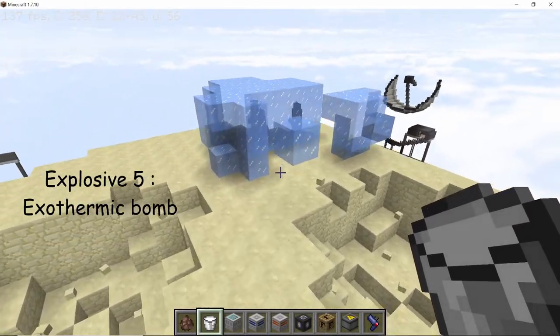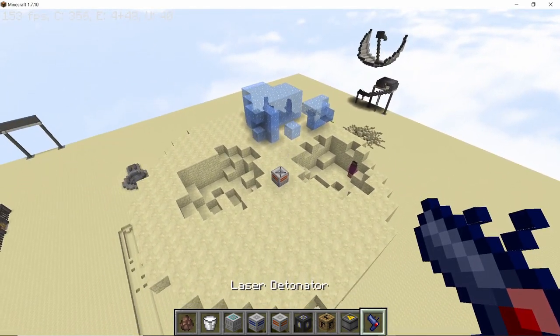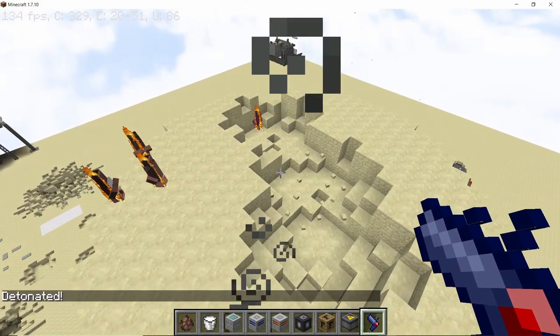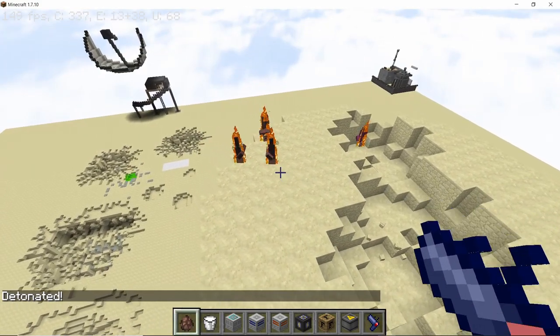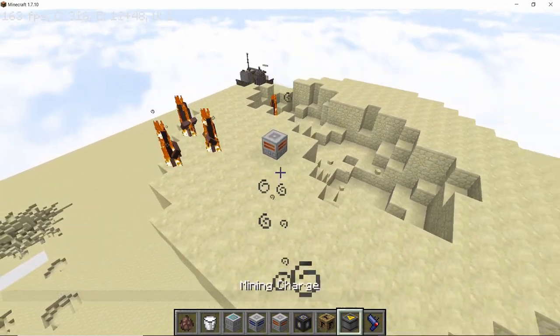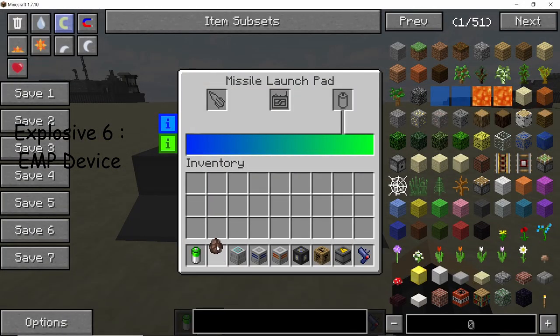Now let's check out the exothermic bomb, which is the opposite of the endothermic bomb. It will set any living entity within its radius on fire. Let's put these villagers out of their misery and explode one — boom.